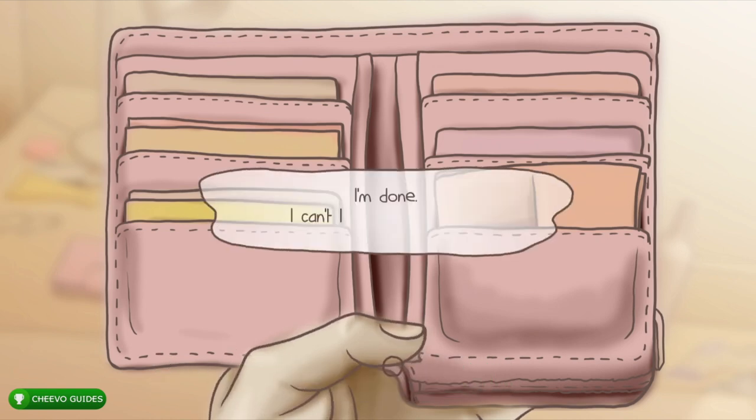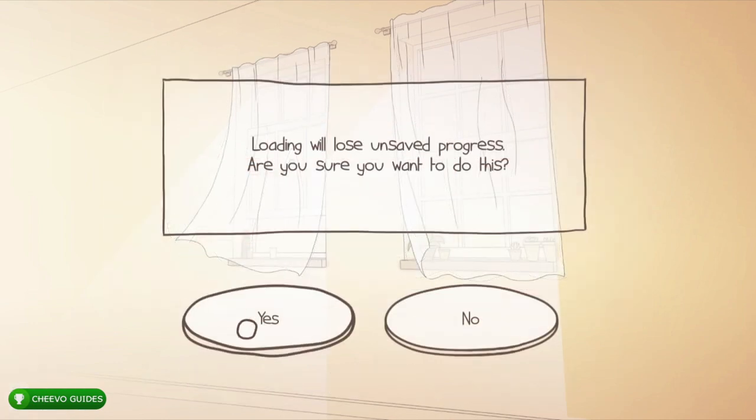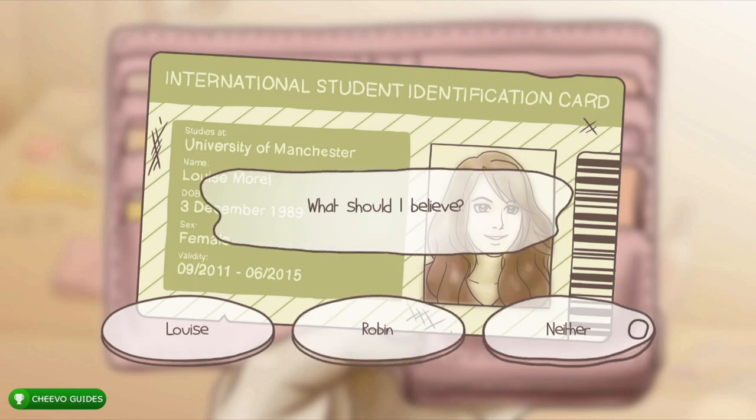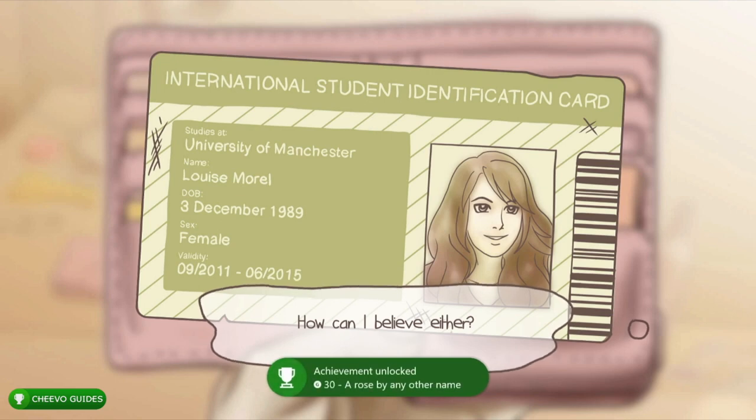Now answer the questions — guess Lois, the first answer available. That gives you an achievement for 120 Gamerscore. Then quit and load up that same save. Load slot one, press yes — this puts you right before the Lois answer. This time choose 'neither' — that pops another achievement for 30 Gamerscore called 'A Rose by Any Other Name.'